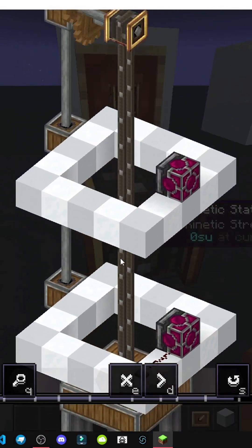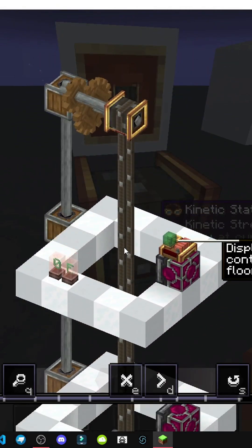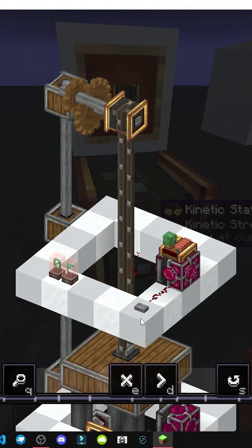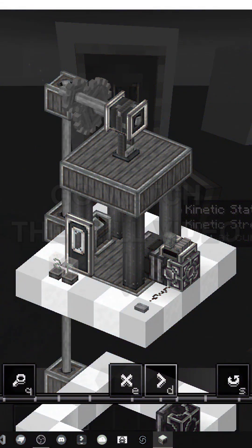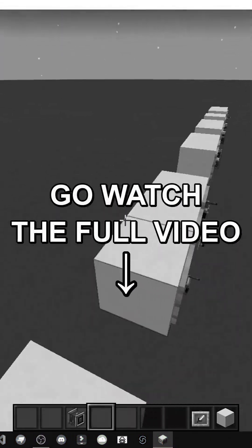I wonder if you can call the elevator from the first floor. I think so, but I'm not sure how. Oh look — press the button and it comes to you. And well, that's how you make an elevator. To replicate it, just hold W here and that's it.